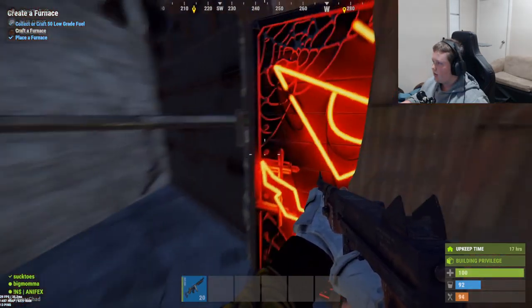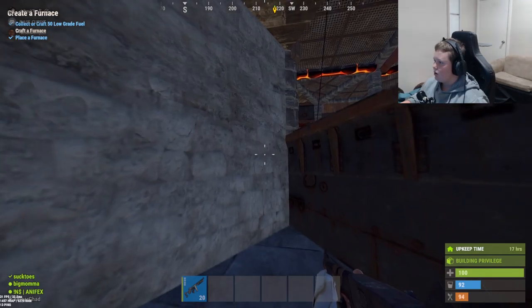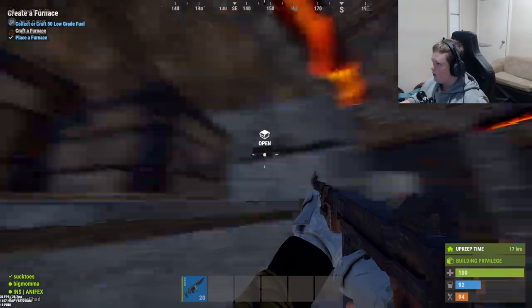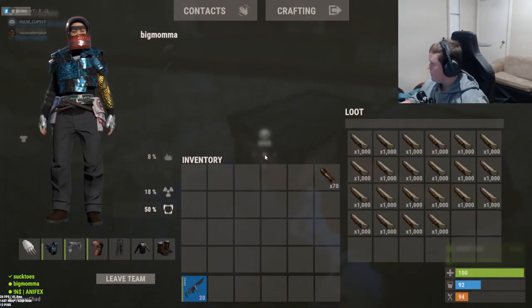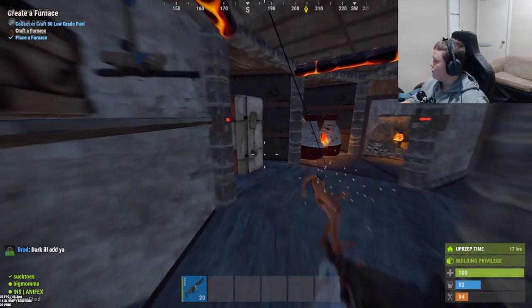And then we go in here — this is like one of the first main compound, like the main door to the compound. We've got, as you can see, a shit ton of garage doors. We've got our depot boxes, which obviously have nothing in them except wood and shit. We've got two whole boxes of wood.